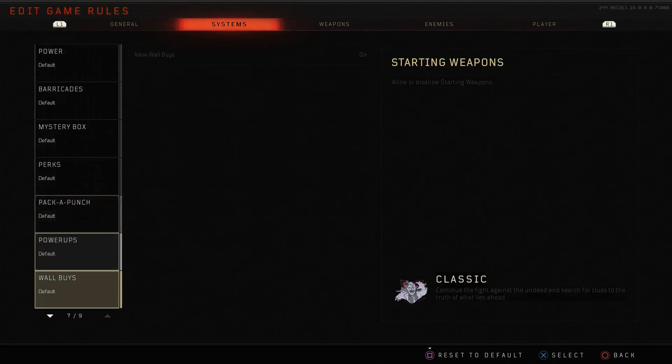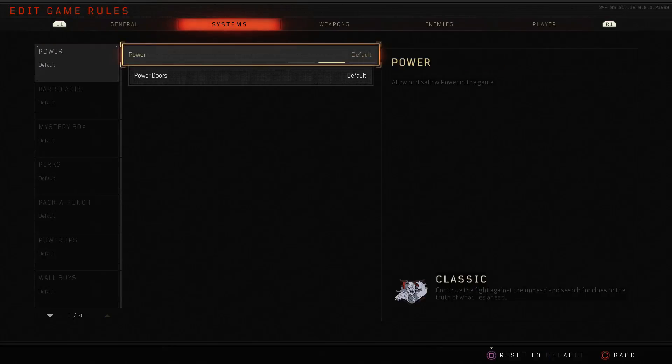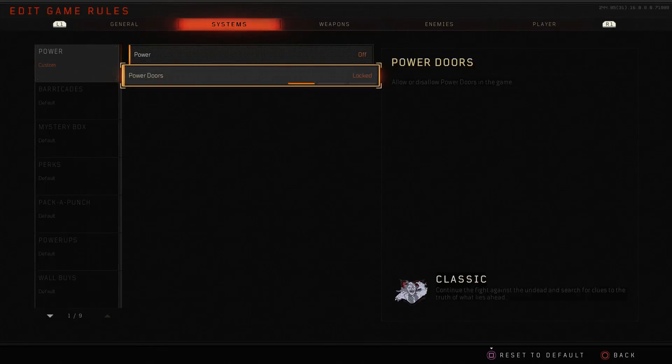Moving on to systems — this is probably the biggest chunk. First is power: you can have power allowed or not allowed, which pretty much means power is on from the start or not. You can set it to default on or off. Next up is power doors — whether power doors are locked, default, or open. Default means they open with power.